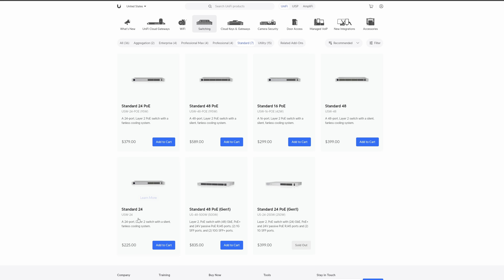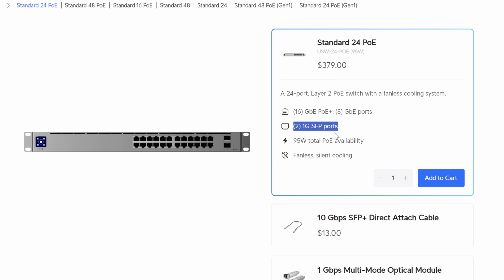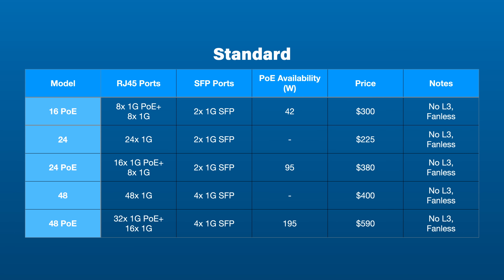Then comes the Standard line, which is the entry-level tier for your rack-mountable solutions. There are seven models but two of them are Gen 1 models of newer versions, so we're going to ignore those fossils. There's also a 16-port option, which is pretty cool. Again 24 and 48-port options, PoE and non-PoE. The big difference here from the Pro line is that for the first time we are seeing switches without any 10-gig SFP Plus ports — all the Standard line switches have replaced them with 1-gig SFP ports, meaning every single port on all these models is 1 gig. You also get fewer PoE Plus ports: 32 on the 48-port model and 16 on the 24-port model.